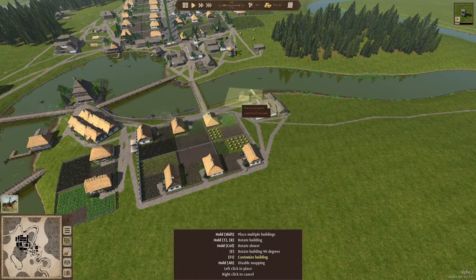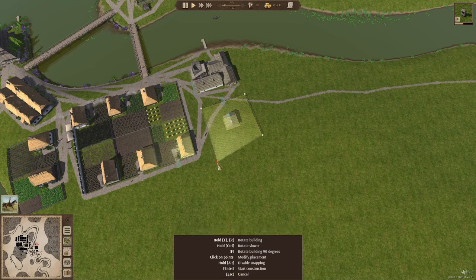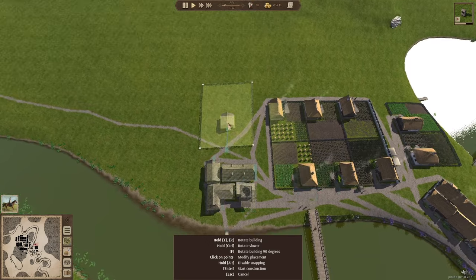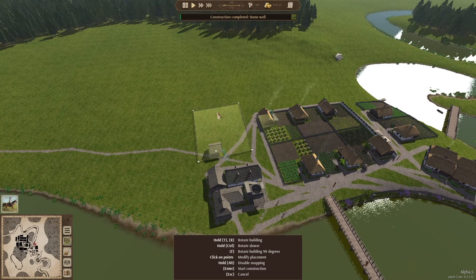Let me start by placing the orchards. I'm going to go for the apple orchards — they last longer and are a good trading commodity. There are two or three towns that purchase apples from you. I'm going to squeeze it in here; I don't want to make it too big, and I want to keep it close and square with the residential buildings. I'm going to make two of these right next to each other — that's a good start.